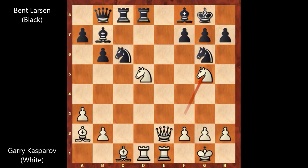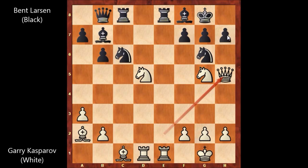We have rook to e8 by Bent Larsen and queen to h5 by Gary Kasparov — a very annoying move for black, and black is in trouble. Kasparov is threatening checkmate on h7. How to defend? That's not very easy. Bent Larsen captured the rook — rook takes on e1, gaining some time. Rook takes rook. And now Kasparov is again threatening checkmate on h7. Bent Larsen played h6, defending and blocking the file.